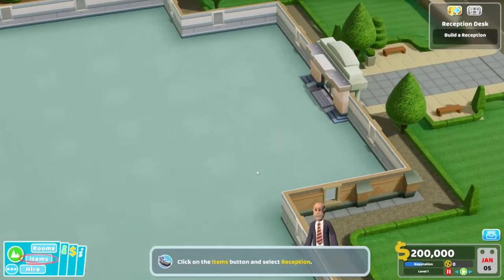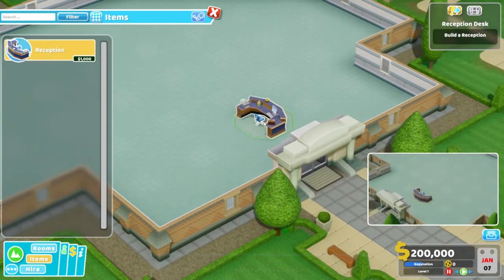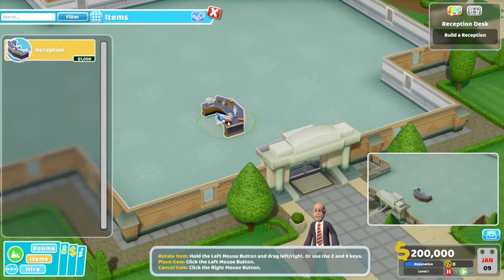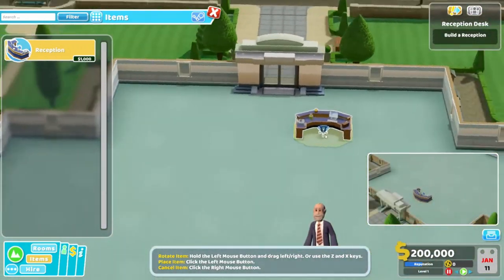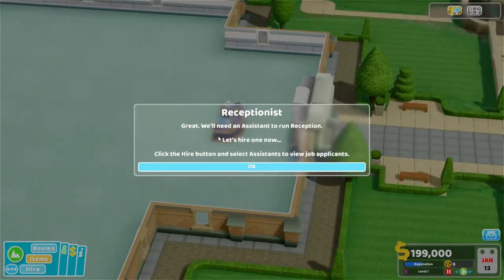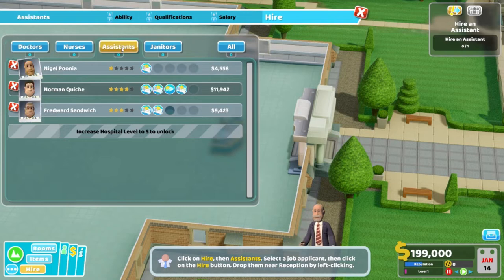I'm gonna need a reception desk. Go to objects, reception desk — costs a thousand. How do I rotate? Hold the left mouse button, drag left to right. R, Z and X. Okay, we'll put the reception desk right in the middle.